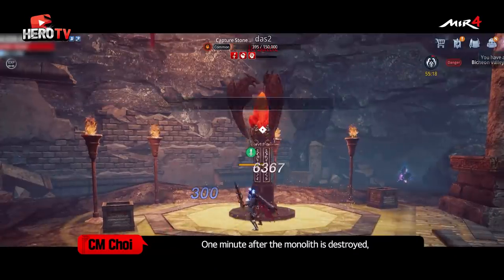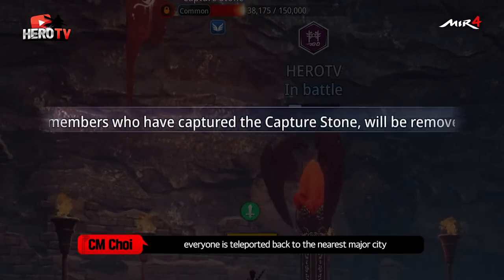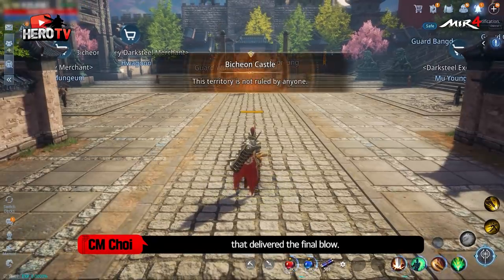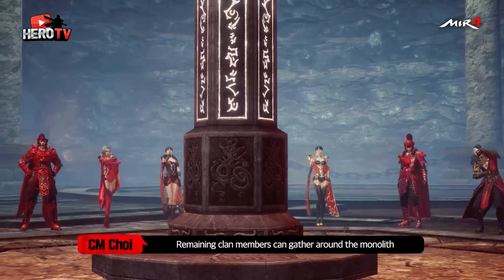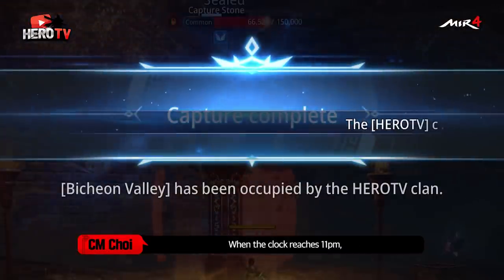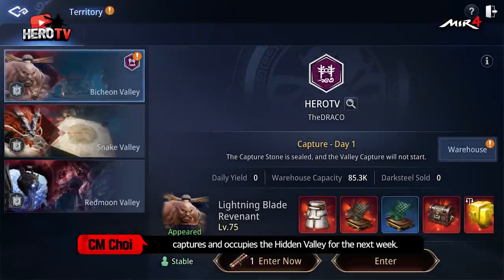One minute after the monolith is destroyed, everyone is teleported back to the nearest major city, with the exception of members of the clan that delivered the final blow. Remaining clan members can gather around the monolith to restore it before the enemy returns. When the clock reaches 11pm, the clan that possesses the monolith captures and occupies the Hidden Valley for the next week.